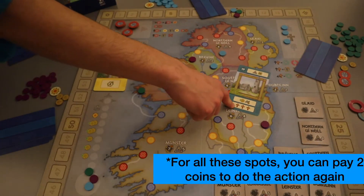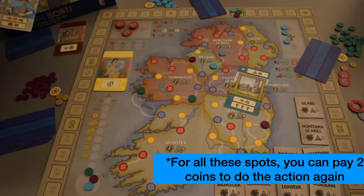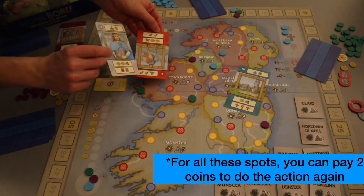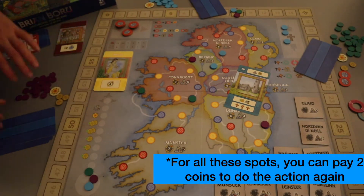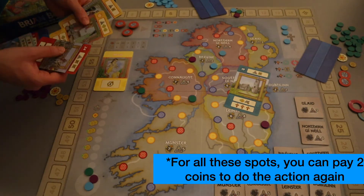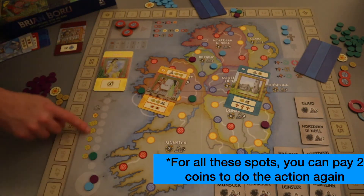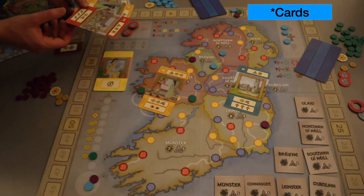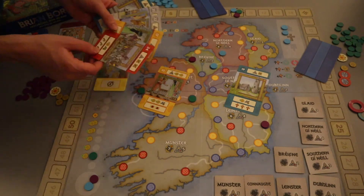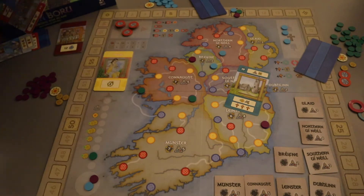The church disc symbol means you're putting a disc in the church. The warrior symbol means you're taking a token from the warrior board. The envelope symbol means you're moving up that number of spaces on the marriage track. After all but one of the tricks are played—in a three-player game you play seven of eight cards—players discard the last card and begin the cleanup phase.